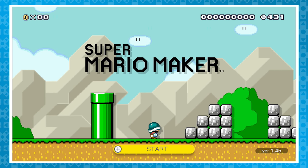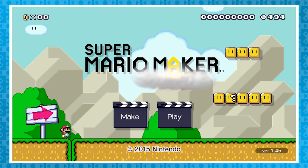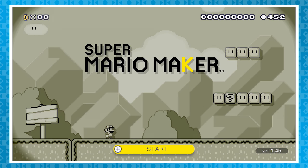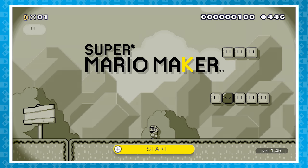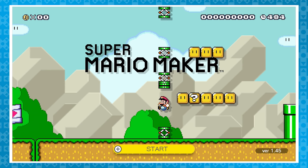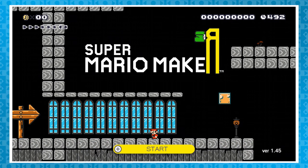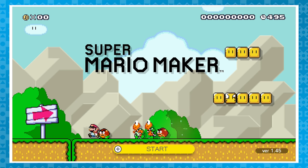Tapping on the second M will summon a shell helmet for Mario. The second A will turn into a rocket, which blasts off clearing all items and enemies on screen. K will turn the screen into a sepia tone with 8-bit music. E will summon a springboard. R will either summon a Yoshi egg or a Goomba shoe depending on the current game style. If you tap on the screen anywhere else, it'll summon a Goomba, Koopa, or sometimes Bowser.